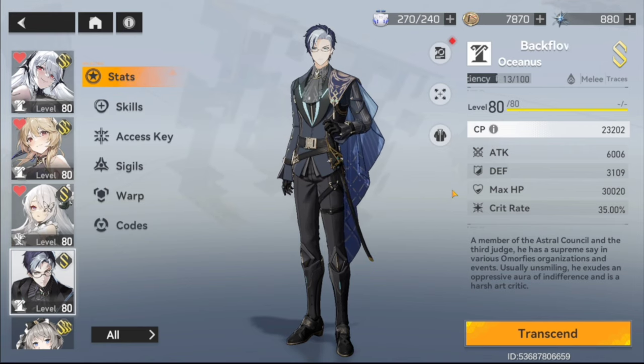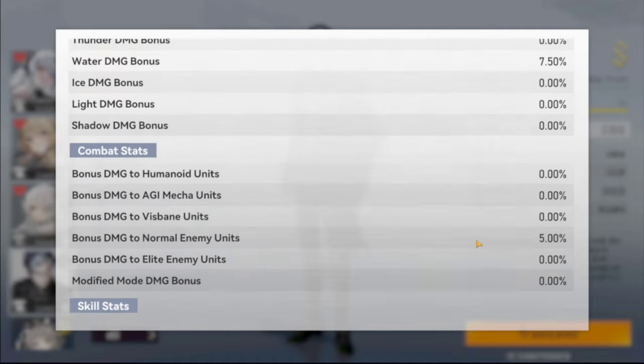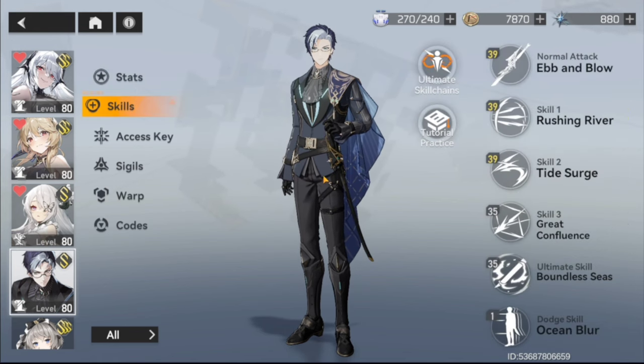At base S rank level 80, here are the stats: just over 6000 attack, 35% crit rate, 40% crit damage, 40% normal attack damage, 20% ultimate skill damage. Everything is maxed out at 39. I did a full skill breakdown for him in a separate video, so I may have that linked at the end of this one or you can check the channel.